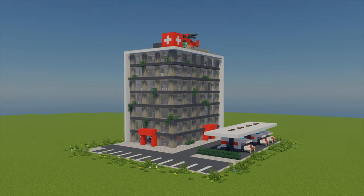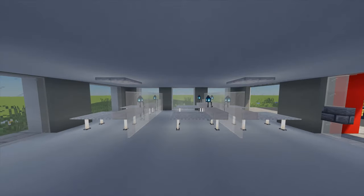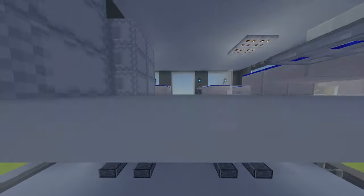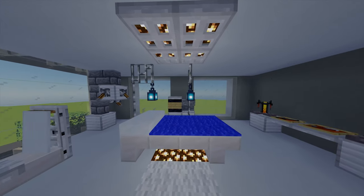Today I'm going to show you how to build your own hospital in Minecraft. In total this hospital has seven floors, including A&E, x-ray, treatment rooms, operation rooms, and wards. So this hospital is packed with loads of stuff.